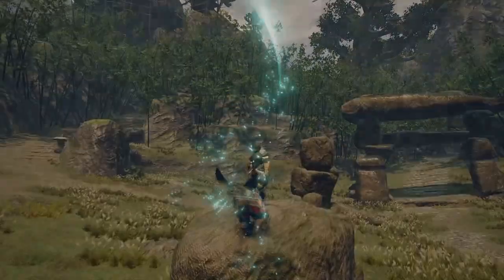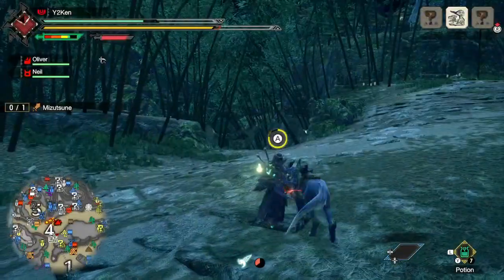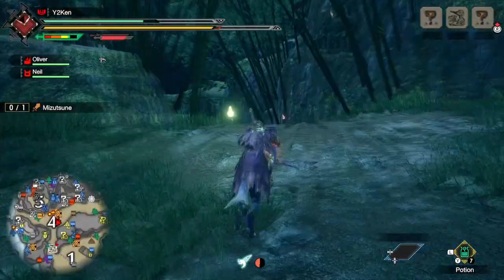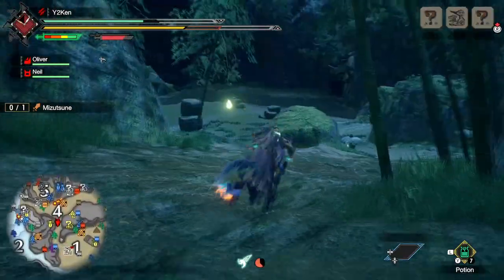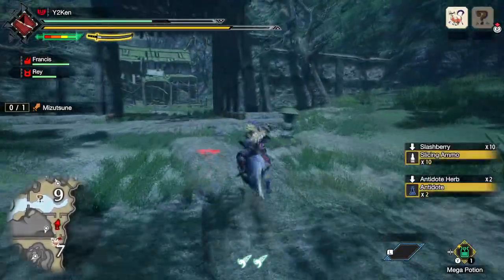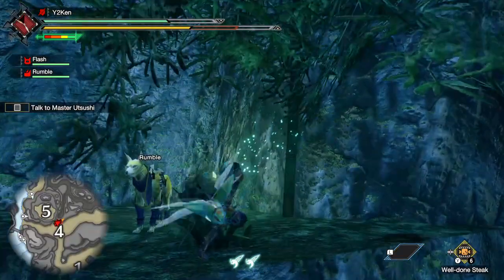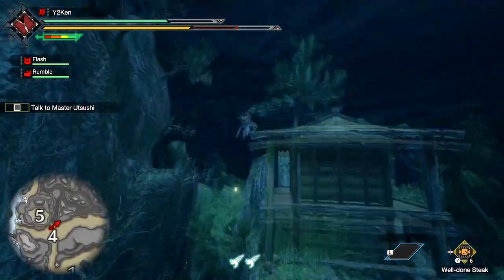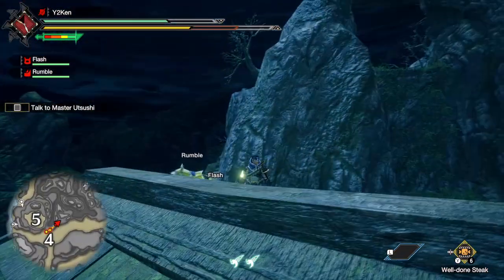The other main thing is the general quality of life improvements. The quality of life in Rise feels like what World felt like compared to classic Monster Hunter — it's even more accessible, even faster to get that busy work done. Gathering is really fast, you can gather while riding on your Palamute, and there's so much maneuverability from the wire bugs. It's going to be the most approachable Monster Hunter, even compared to World.